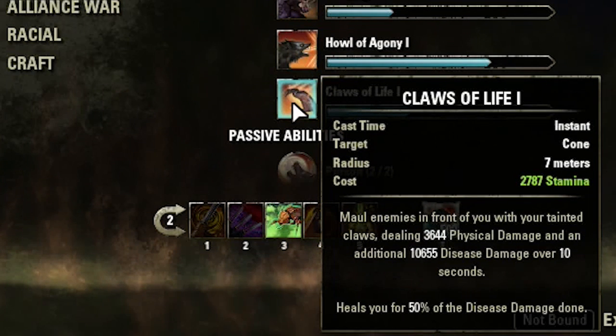Claws of Life is what you're going to be using most of the time because it doubles as a heal. You're healing for 50% of the damage dealt, and the damage is really high — you're getting 10,000 over 10 seconds, and then an instant 3,600 damage just from swiping them.